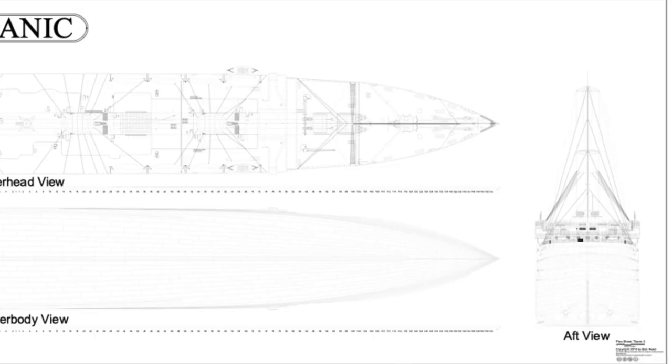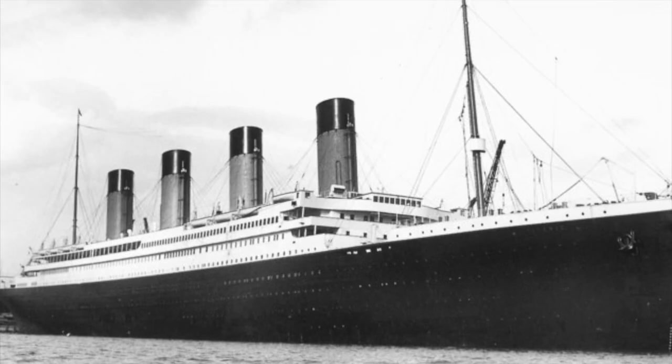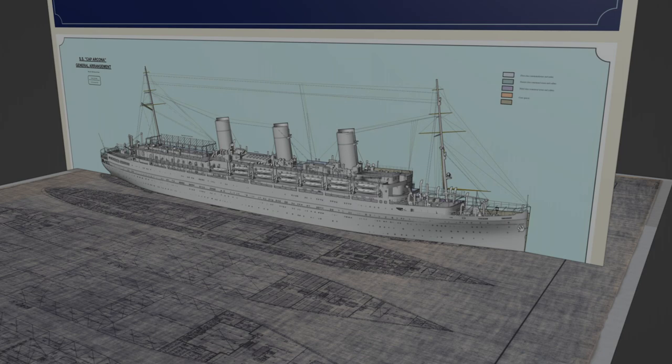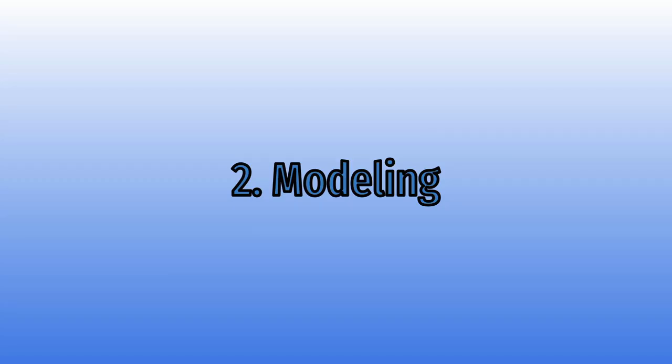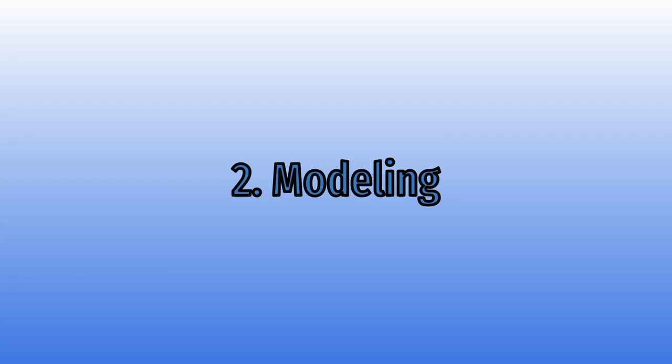Such resources include hull form lines, deck plans, and images of the actual ship itself. These are necessary resources for a close to accurate depiction of the actual ship. Once I have all of the necessary resources to model the ship, I will begin modeling.